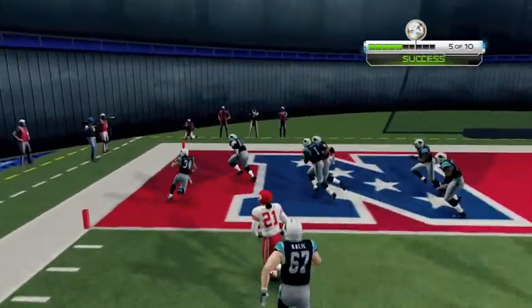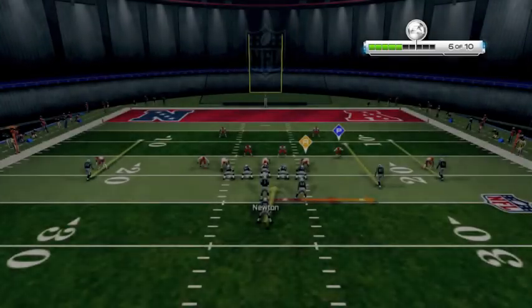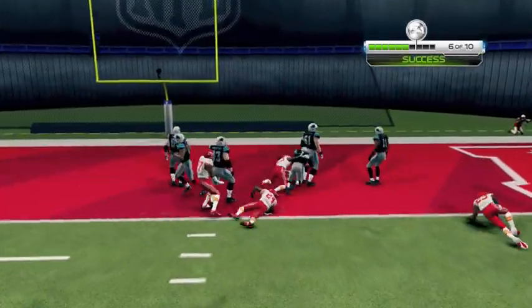Now if we get nine out of ten in our Skills Trainer, we earn a gold, which gives us a nice reward. We keep it with Newton and Newton takes it in for six.